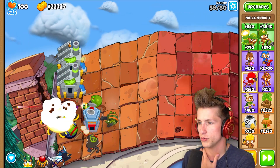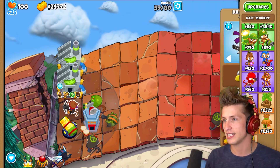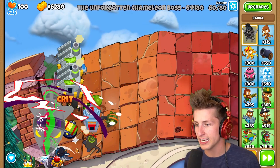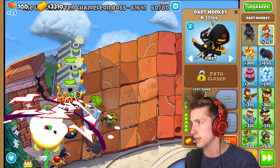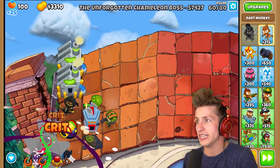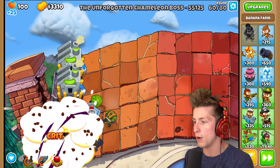The next boss balloon is on its way - let's take this guy out. Crossbow master. Here's the boss coming - oh my gosh, 70,000 HP, that is a lot of HP. Let's get balloon jutsu. They're doing a pretty good job, but 60,000 is still a lot of HP. Am I going to have to sell these banana farms in order to pop this boss balloon?